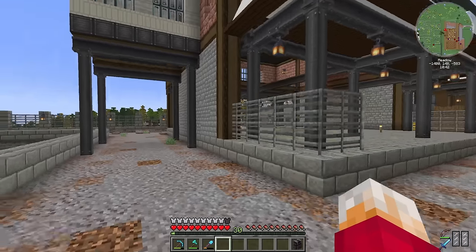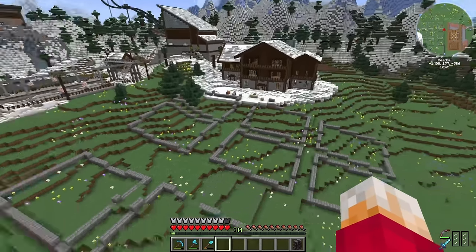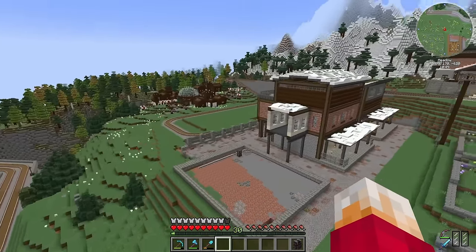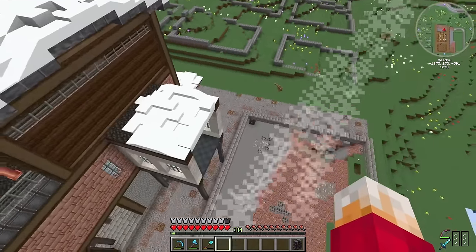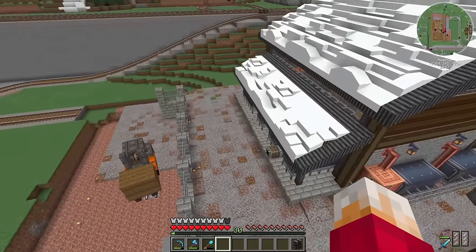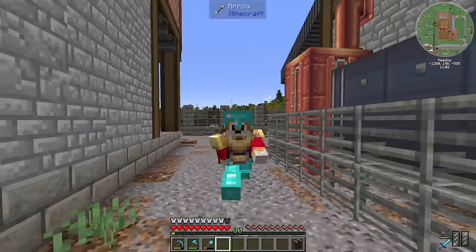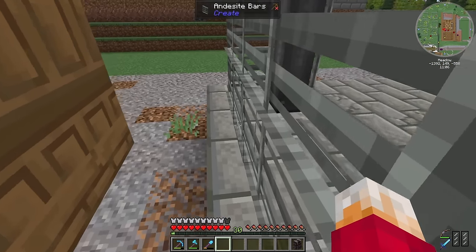Second, I've got to consider where the snow's actually going to come down to. Our ski village is going to be very snowy, but if we're going to have farms and crops down here we'll need a snow line at some point. I'm thinking this third building, when we finally build it, will probably only have maybe half its roof covered in snow. I'll dot around a few bits of snow later in this build.